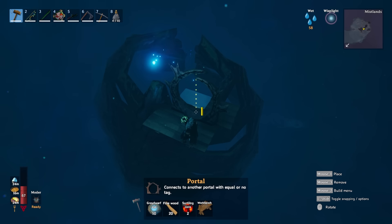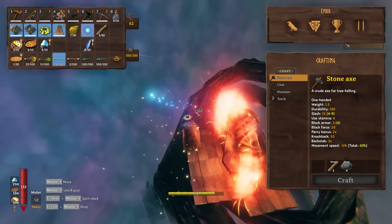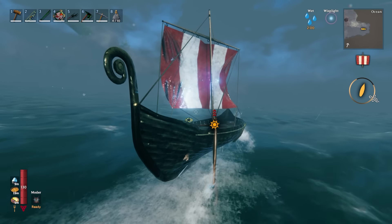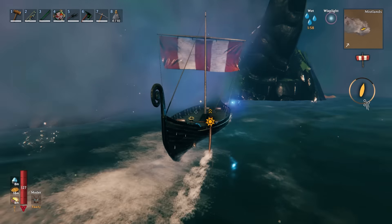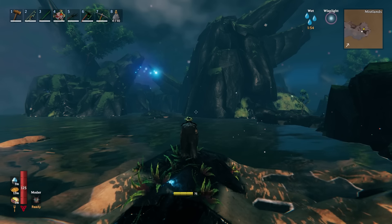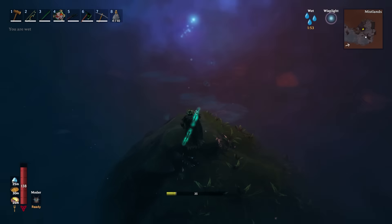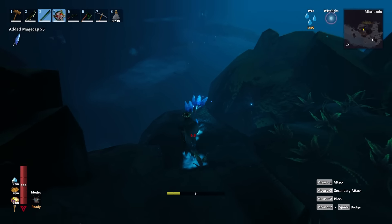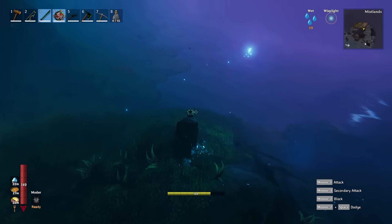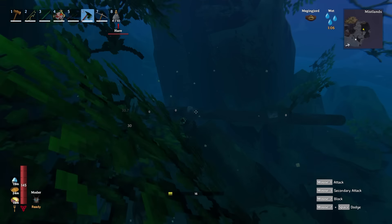I built a portal on top of the ribcage and headed through it back to base, before returning the next morning fully rested and with everything repaired. I destroyed the portal and continued east to search for a nice big area of Mistlands. Not long after, I found just what I was looking for and jumped off the boat to explore. Already, I could tell that this area of Mistlands was much more substantial, and bordered with a swamp and plains where I could more safely build my portal home.